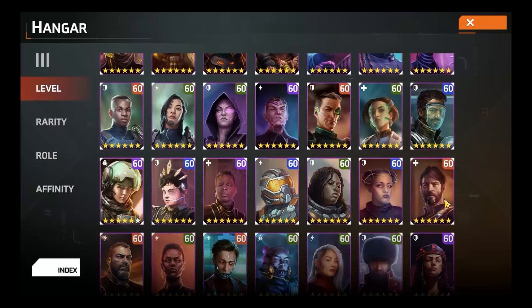Healer Door is a unit that has the capacity to fill many holes in team compositions — this was one of the first units I took to level 60. Particularly when you get to its refit 2, it has the ability to be a tank, a healer, and a buffer, so do not sleep on this unit at all.